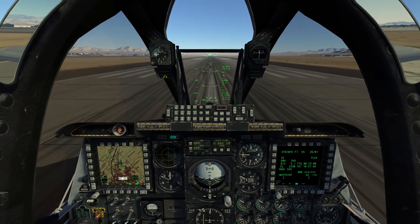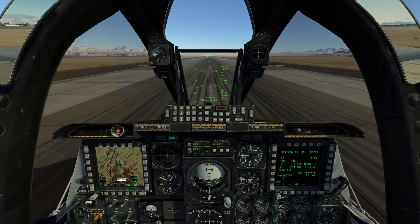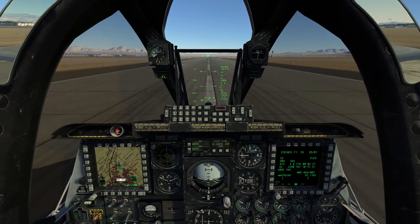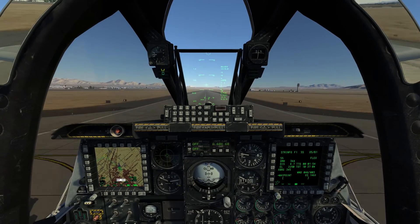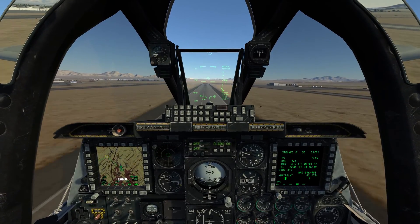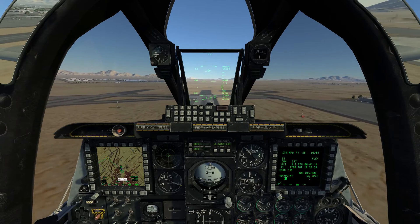Max power and brakes off, rolling. Looking for 80 knots to bring nose wheel steering off. Maintaining centre line — not very windy today, so it's relatively easy. 80 knots, nose wheel steering's off, now looking for 129 for a rotate. 129 — back on the stick nice and smoothly, 10 degrees, aircraft lifting off, gear coming up. Flaps coming up. Looking to maintain centre line now, maintaining buster. A little bit of left wing down trim there.